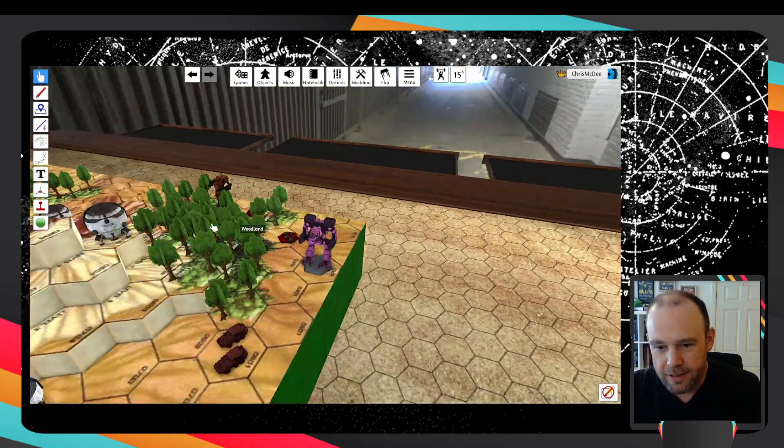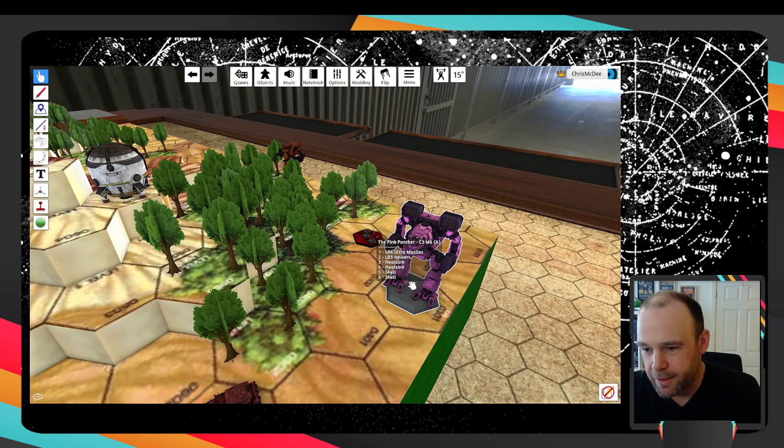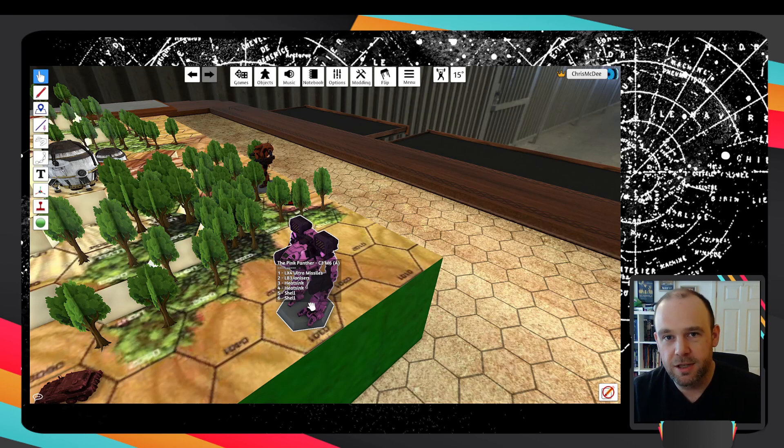Over on the red side we have the Pink Panther, which is another class three MAC, and the Weasel, which is also a class three MAC. When you're building your MACs you choose six modules to put on there, which is where you can see the things listed one to six. These can be weapons, heat sinks, armour, or weird things that fine-tune how your MAC actually works. But you'll always be choosing six, no matter what the size of the MAC.